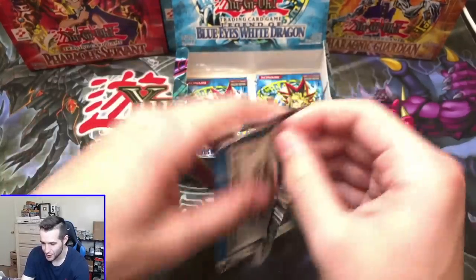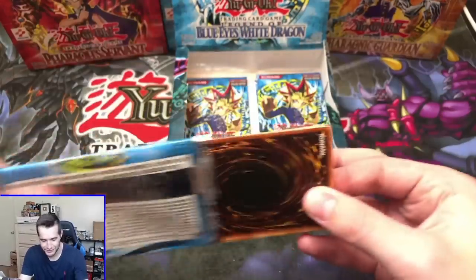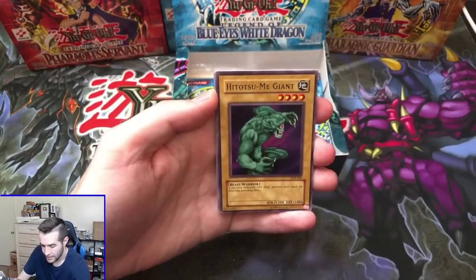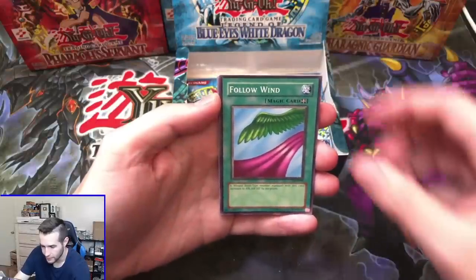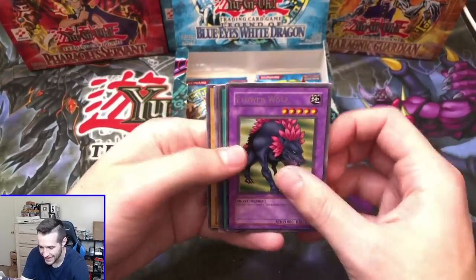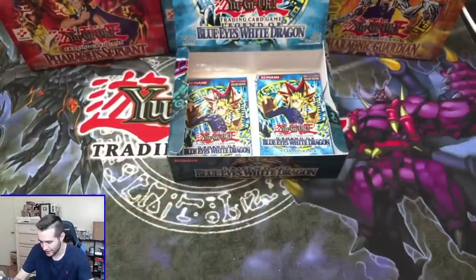Oh no — he typed 301. Did he miss the Secret Rare? Did he miss another Ultra Rare? He's already pulled two. Here we go. We've got a Green Phantom King, Hitatsumi Giant, Follow Wind, Silver Bow and Arrow, and a Flower Wolf. It was not the Secret Rare. Succubus Knight — classic — and Tyrone. We're still looking for that Secret. That Secret is not coming out easily, guys.